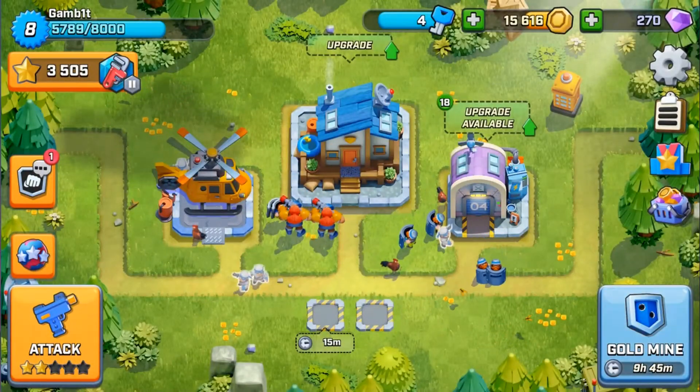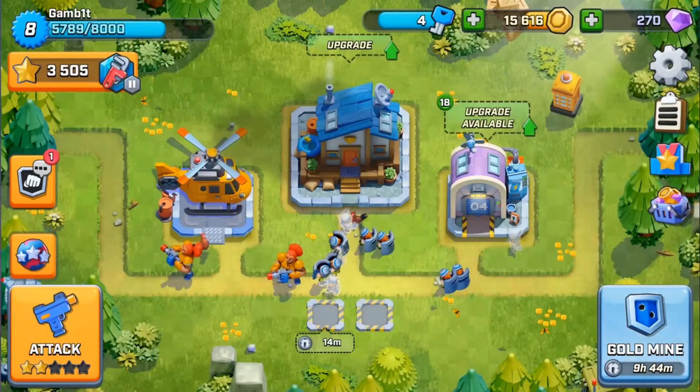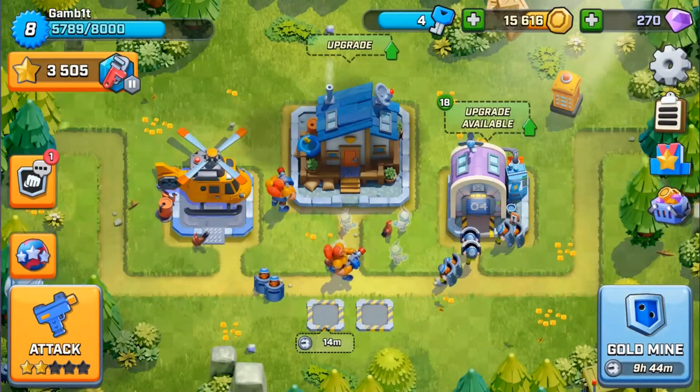Secondly, I think a lot of people skip over this — domination. You get a lot of free gold in domination. Domination is like finding a fantastic base with 50 plus gold every single time. So I highly encourage you to do all your domination attacks every single day, just keep them going, because that's a couple hundred gold just for doing your domination attacks. In this last one I did four attacks and I wound up getting just over 300 gold. So obviously really worth it.